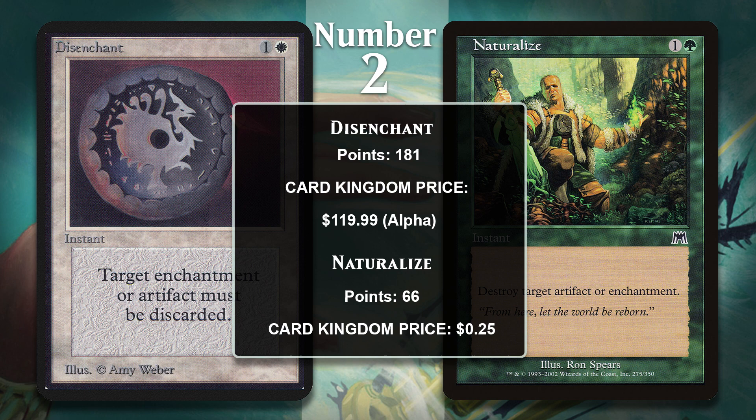At number 2, I actually have two cards: Disenchant and Naturalize. This video is about Disenchant effects, so it shouldn't be too surprising to see Disenchant on it. I included Naturalize in the same slot because it is basically a color-shifted Disenchant — if it was given its own slot for its 66 points, it would be at number 7. You'll actually hear some people call these Naturalize effects, but Disenchant is the older and more heavily played card, so that's why I choose to go with Disenchant effects. Both of these have been reprinted a ton and have seen a whole bunch of play across multiple formats.